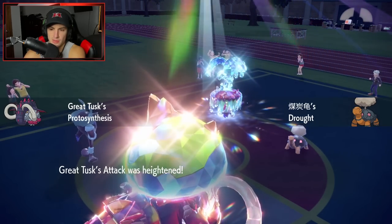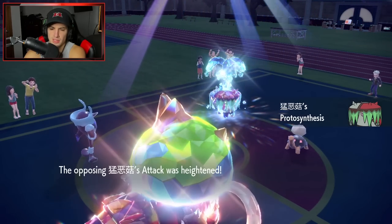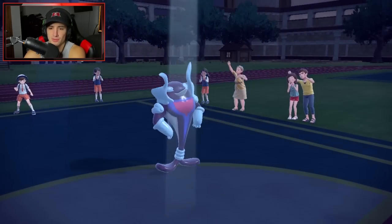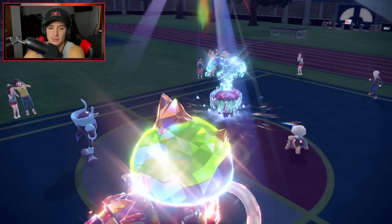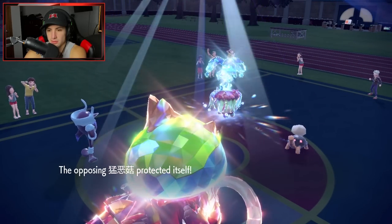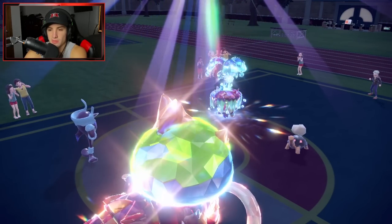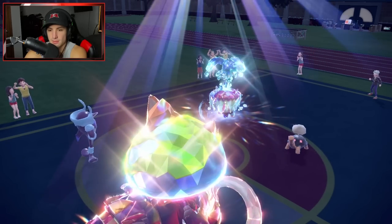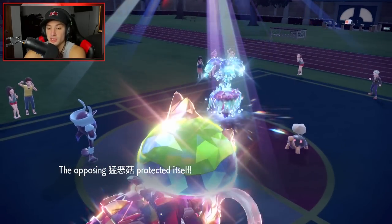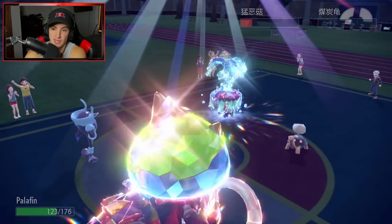We had some dumb plays in there but we protected Palafin well and it posed a big threat that forced them to attack it constantly. Palafin survives, we outspeed now, and we're sitting in a great position. Great Tusk is really good — very bulky, especially when you Terastallize it.